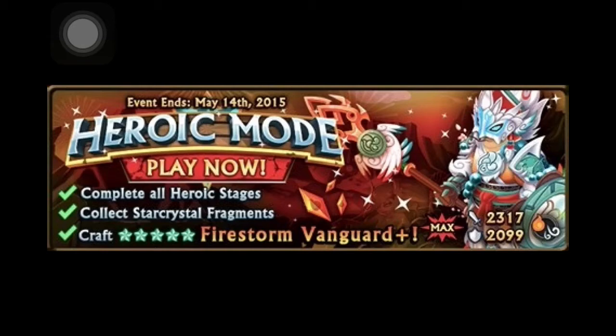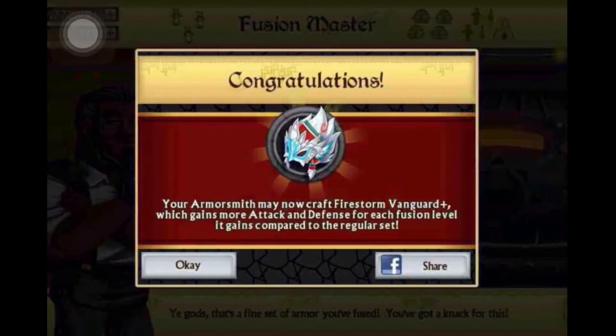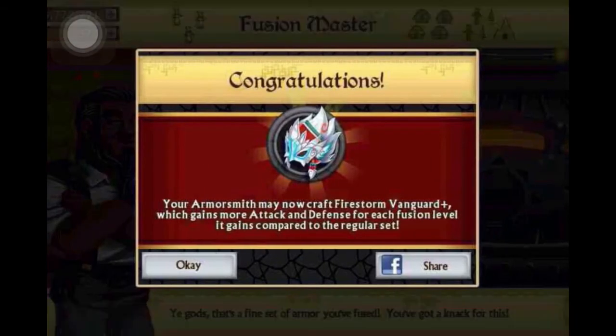You can already craft the plus version. My gold mate sent me a screenshot — as you can see, he already made his five storm vanguard over level 35, and now he can craft the plus version. That means in heroic mode you only have to do eight stages for the plus version if you already have five storm vanguard. Sadly the heroic mode is still seven days, but that's fine.